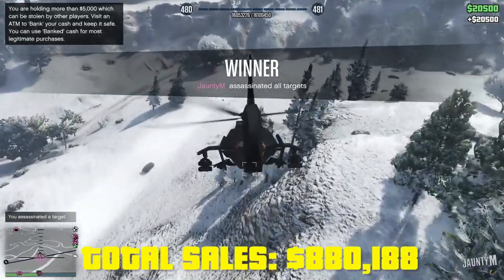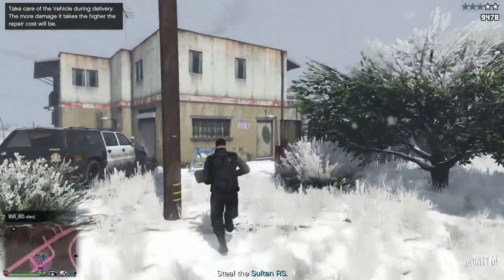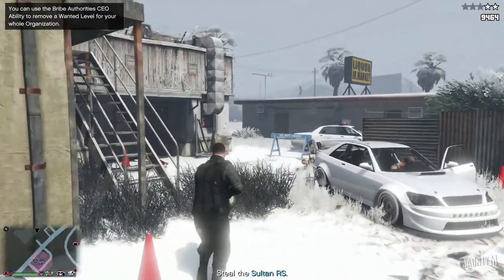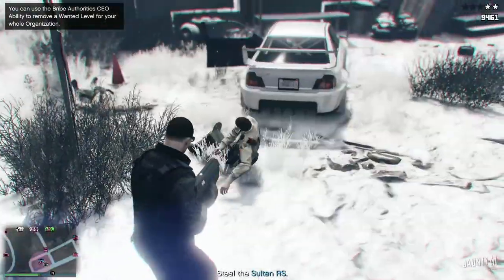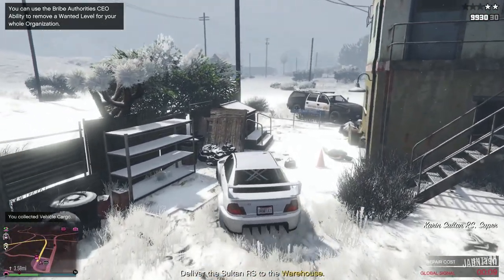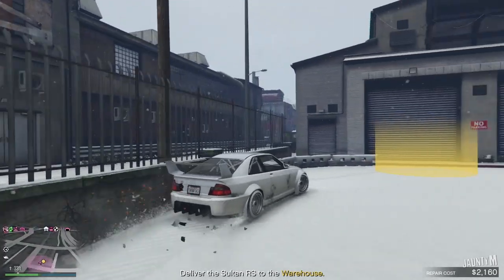$20,500 for the headhunter — that's $880,000. Then the car delivery mission where we have to steal the car and take it back to the business. This time it's a mid-range vehicle so I'm not going to sell it — I'll just put it in the vehicle garage so we don't have to do this mission again and we keep on getting the top range vehicles.